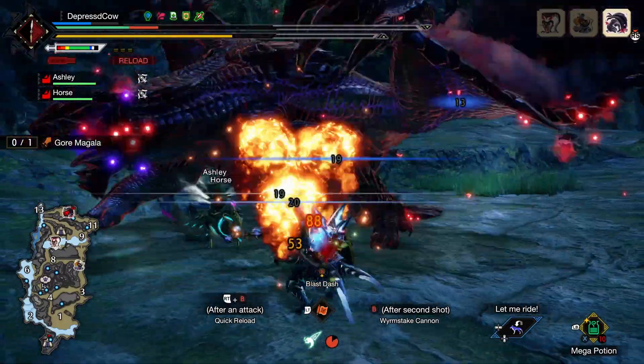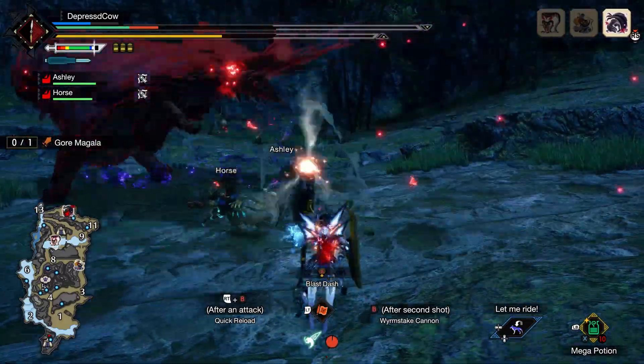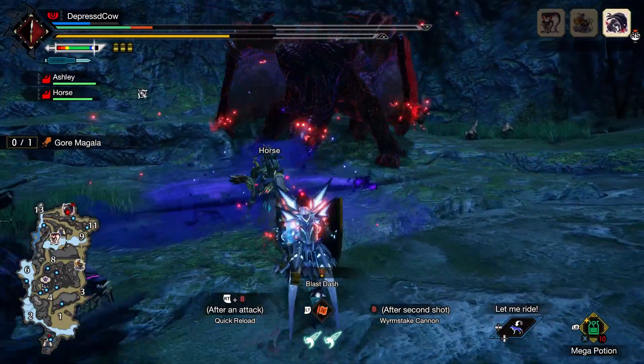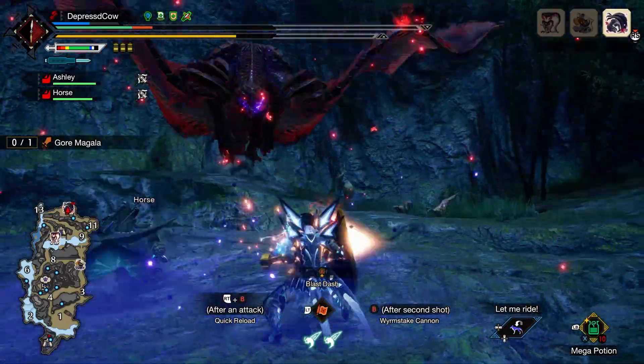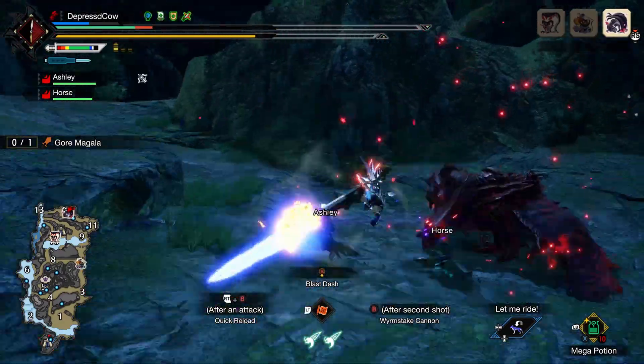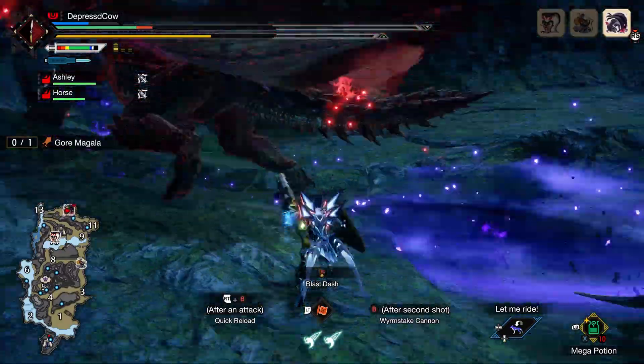I've seen Ruricon, a Gunlance main, using the Corn Popper Gunlance before, so I went with that. With regards to the switch skills, I set up both scrolls to be completely different from one another so I could have everything available.